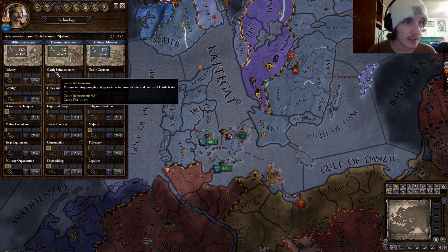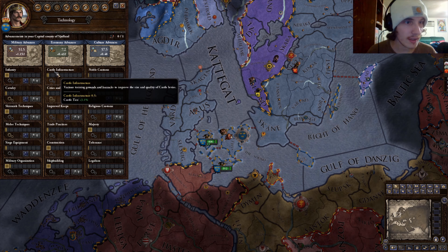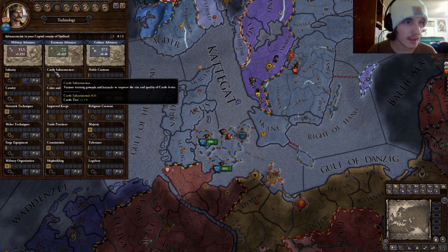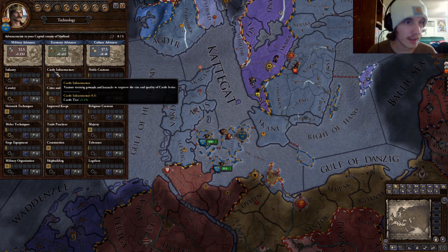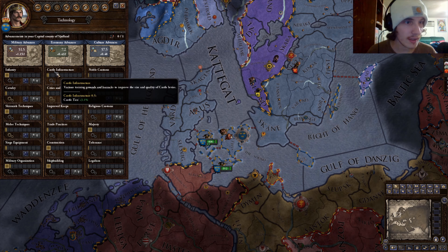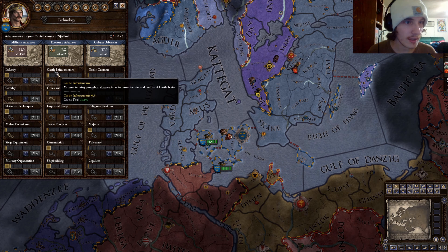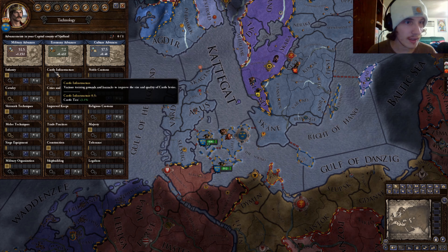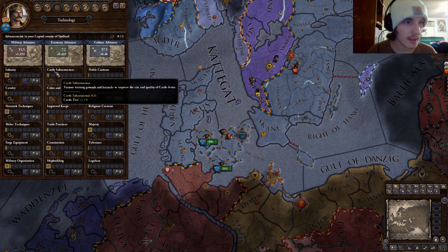Trade practices unlocks ports, increases trade post incomes and post limits, and will upgrade your ports as you go. For construction, once you advance it, it will reduce your construction time and cost.